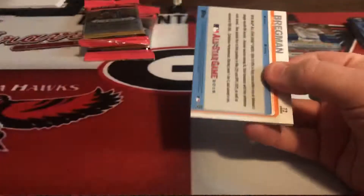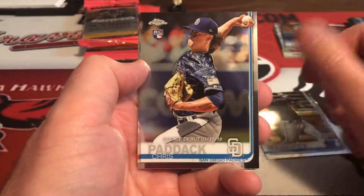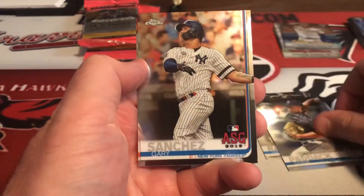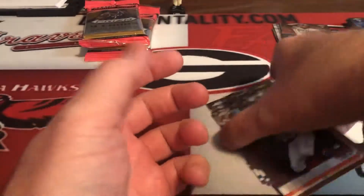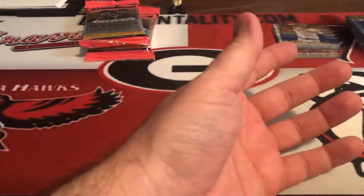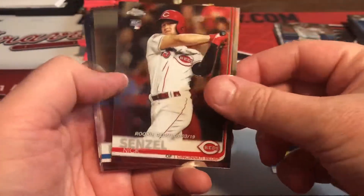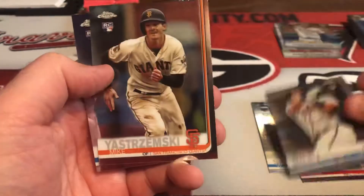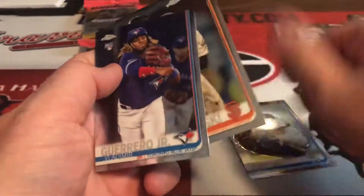Final pack of Chrome. Bregman - there's Harold Ramirez, Chris Paddack, Gary Sanchez, and Alex Bregman. So we did hit Will Smith, Nick Senzel, Austin Riley, Mike Yastrzemski, and Vlad. Nice mega box there.